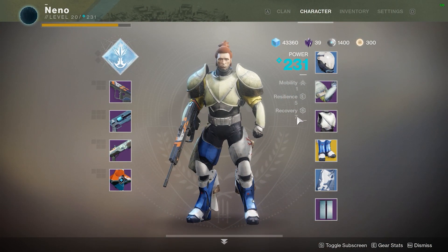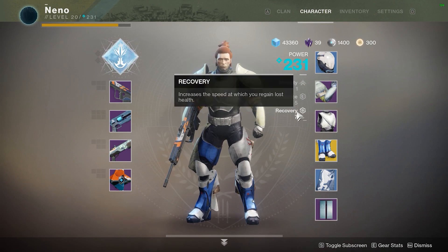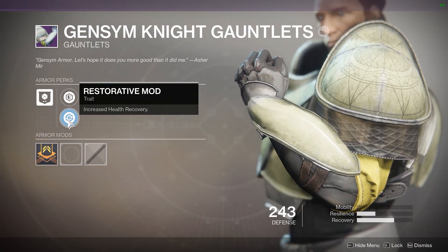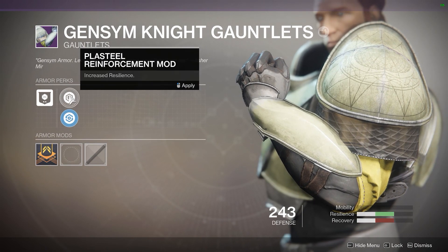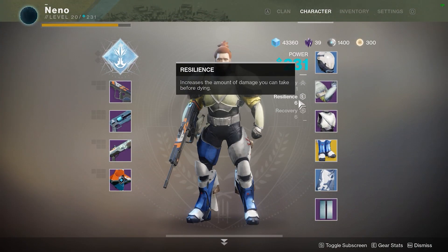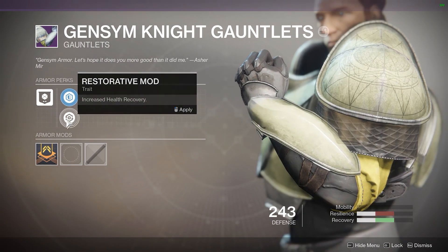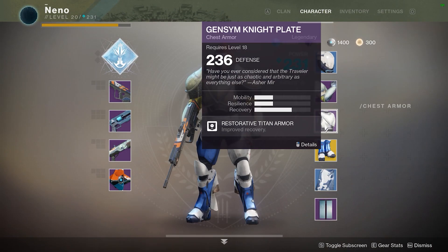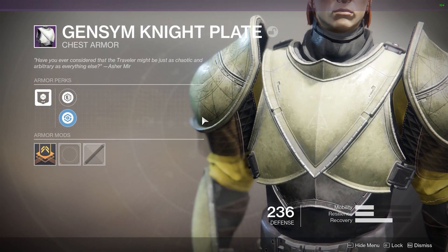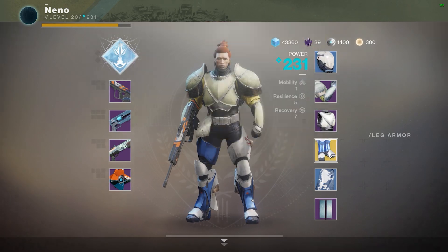All classes in Destiny 2 have a priority stat built into the standard armor that they wear. For hunters it's mobility, for titans it's resilience and warlocks get recovery. Now when building your armor loadout you may want to prioritize one stat over the other two. Recovery for example is very popular on both console and PC. The reason for that is the base recovery in Destiny 2 is very slow and many players can be left frustrated with having to constantly hide for long sections of time while they wait for their health and shields to regenerate. So obviously you might want to change that through your armor build.